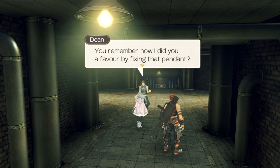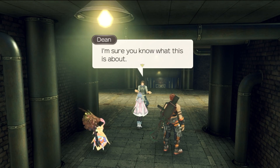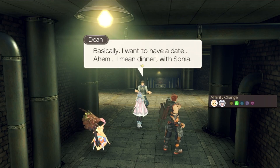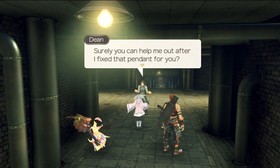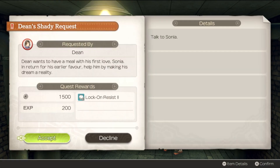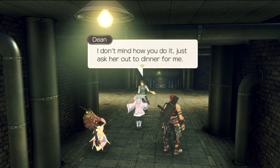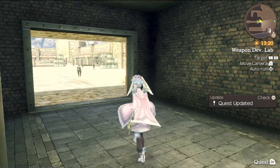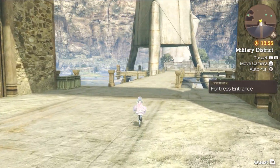Dean calls in the favor for fixing that pendant. He wants to have dinner — a date — with Sonia, but he's too embarrassed to ask her himself after all these years. He wants us to ask her out to dinner for him. And so, Dean's Shady Request — he wants us to speak with Sonia about a date. Let's go meet Sonia back inside the residential district.